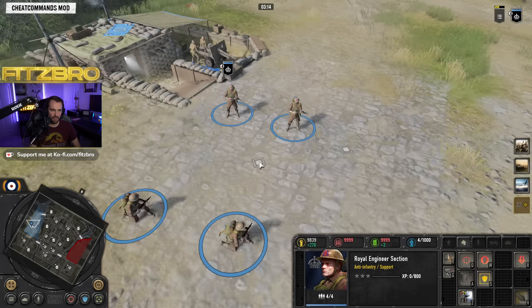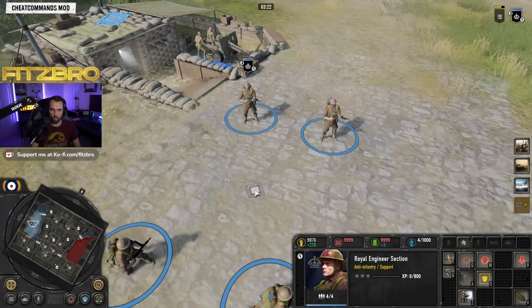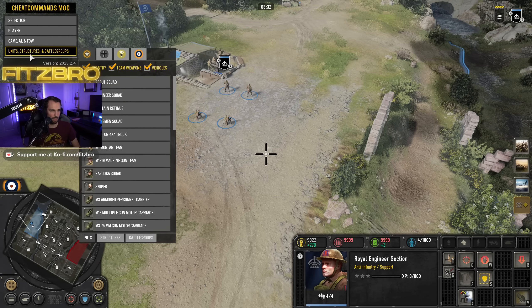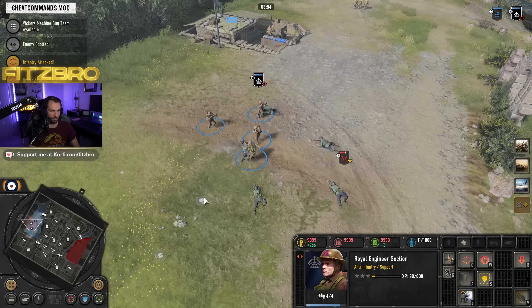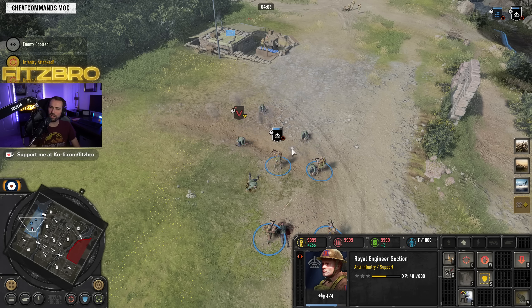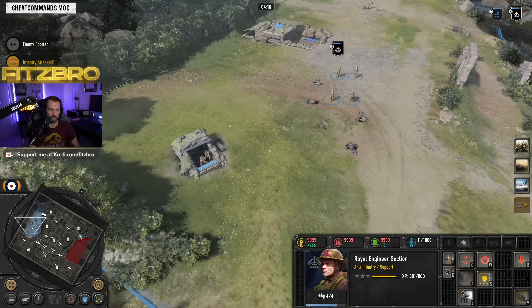Your Royal Engineers are equipped with submachine guns, which you can see if you hover over the tooltip. The way you want to use these is to get really close to the enemy because they will be quite effective. I'll spawn in a Grenadier squad as an enemy to demonstrate — you can see that up close they're very deadly. When fighting with Royal Engineers, close the distance. Don't stand far away unless they've got a flamethrower or something.